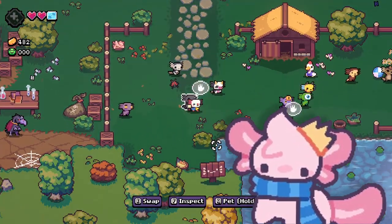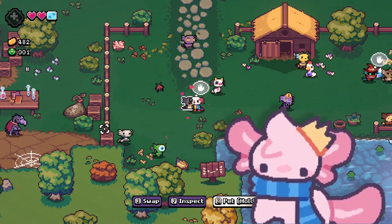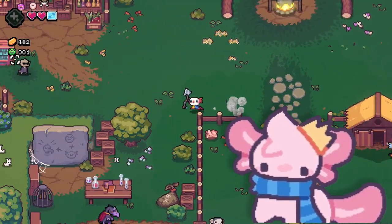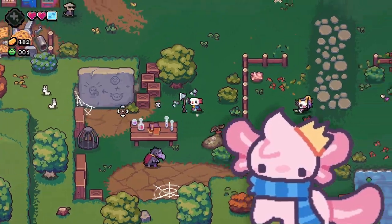If you pet axolotls that you've nurtured, you can actually get bliss from them, which is the new way of getting bliss. You can use this bliss at the bliss taker shop, which I already maxed, to buy new upgrades and stuff.